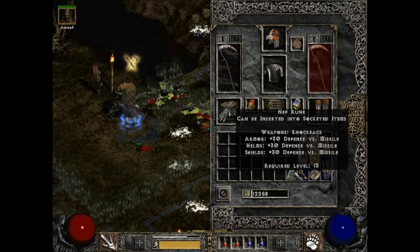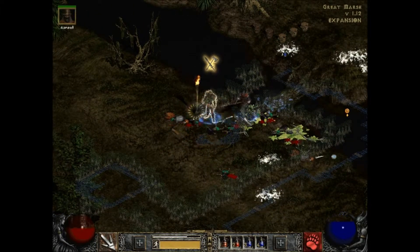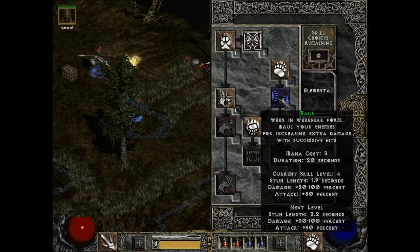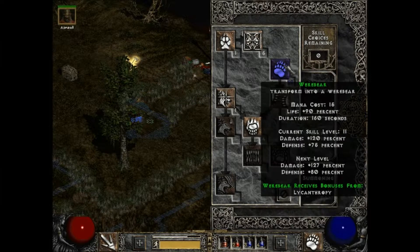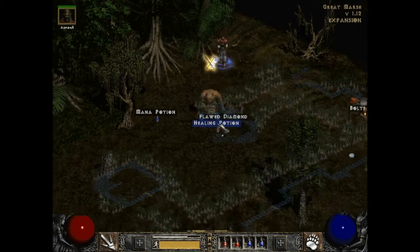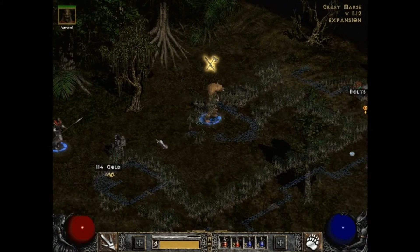A Nef rune — knockback, 30 defense. I should probably not die here. My helm adds three to Maul and one to Werebear and I have 10 points in Werebear, giving plus 90% life, 307 total life, plus 120% damage, and plus 75 defense. I'm going to get my fire claws to five then start putting into Lycanthropy again.